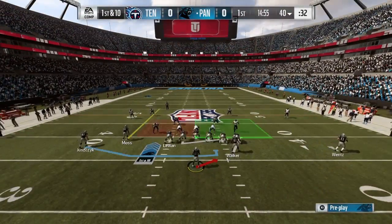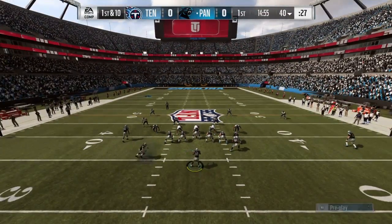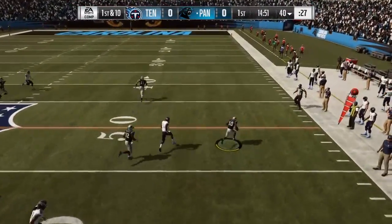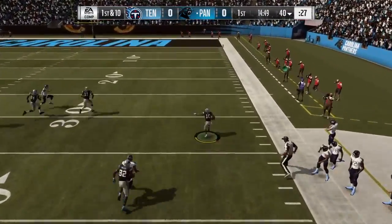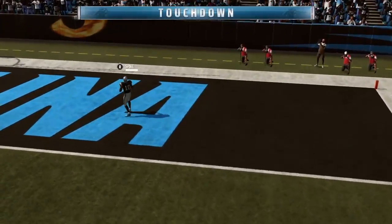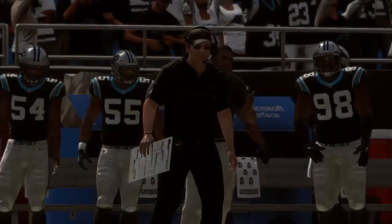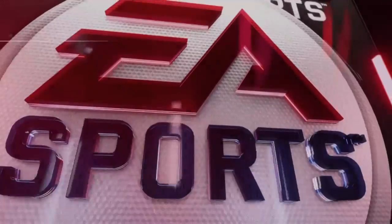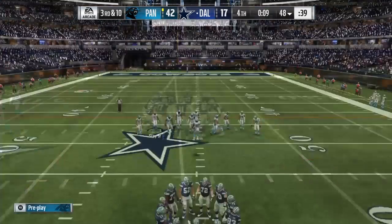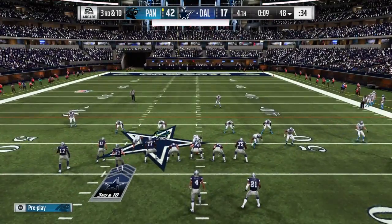For rushing, as you can see here, for all your rushing objectives you go to the wildcat formation out of that Panthers playbook and you're picking the power play — that's all you're doing. This is the play I used to knock out all of my rushing objectives. You're not going to hit a home run every time you call it — in fact a lot of times there might be a little resistance. But this is the play that gives you the highest success rate. And this is just a little clip of me using it with Shazier here.